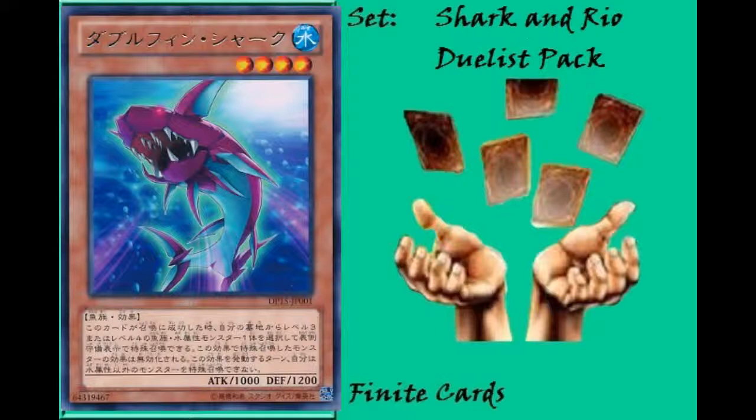Usually it gives you a free Bahamut Shark or an Abyss Dweller. Feasibly you can use it with the one Water Fish tuner that works with this, which is Fishborg Archer — it's a level 3 Fish, so you can go into Gungnir. That's literally the only option for Water Synchros right now. There's also Royal Swamp Eel, but since it's level 4, there are no level 8 Water Synchros yet. Royal Swamp Eel only works in Synchro Summons using other Fish monsters, so it fits well in the deck you'd be playing this in anyway.